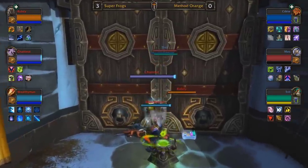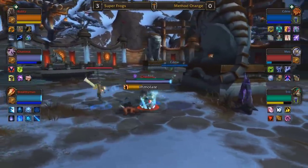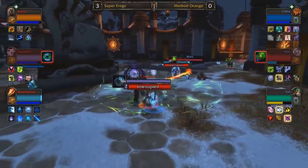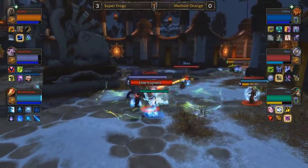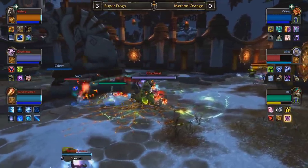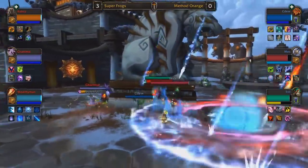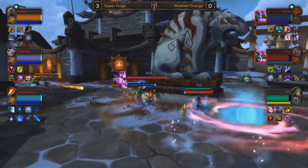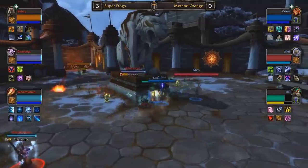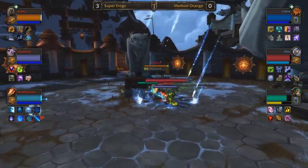Super Frogs may be able to just close this one out. Method Orange's last hope is going to be Trill on the monk. Will they be able to find some semblance of pressure, find a win, or will they find themselves stuck in second place? We are about to find out. Super Frogs look to secure victory and establish dominance in the North American region. They'll be passing in points — they've already secured their spot at the spring finals. But accumulating as many points as possible to potentially qualify to the world finals is of utmost importance. Super Frogs look likely to take it unless Method Orange can reverse sweep — they would have to win four matches in a row, three of them at a map-pick and comp-pick disadvantage. That is a tall order.